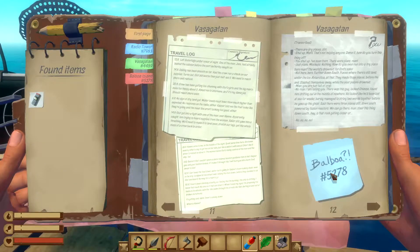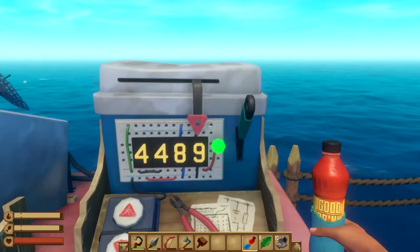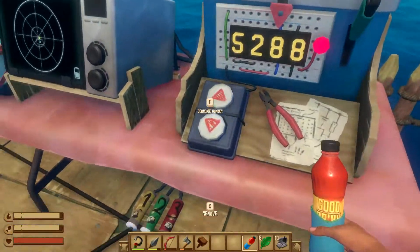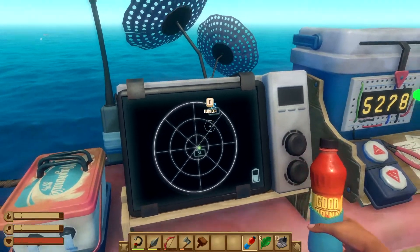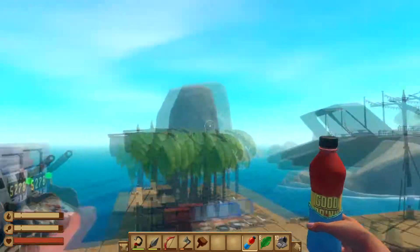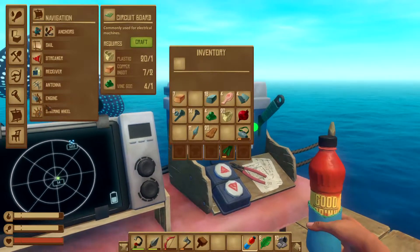Welcome back to Raft. Today we're going to go to Balboa — 5278, 5278 — which means we need to go that way. It isn't ideal because the wind is blowing that way, which means we need to build the engine.